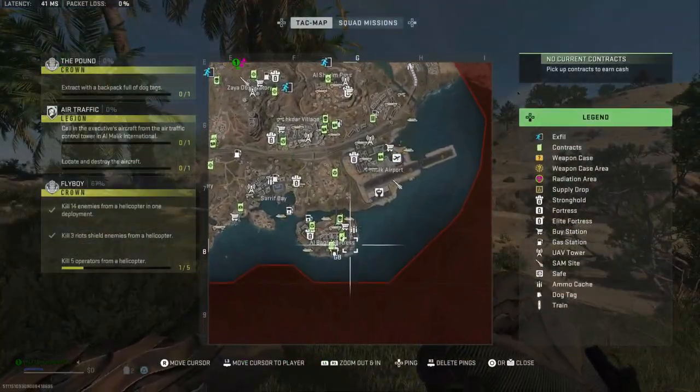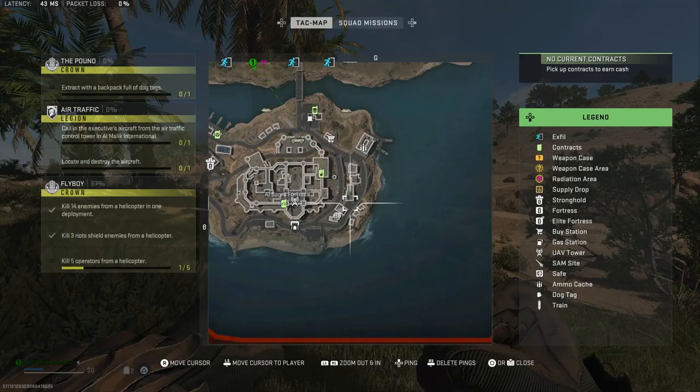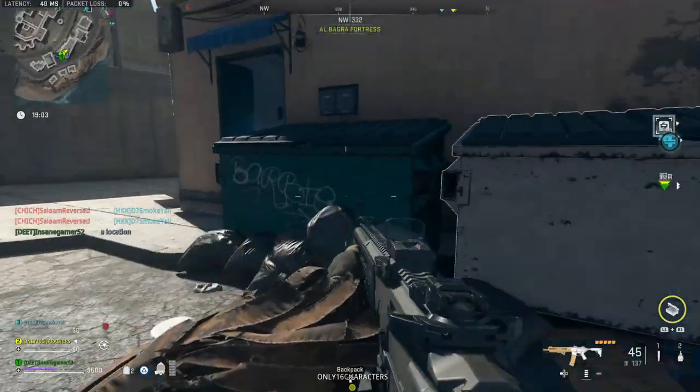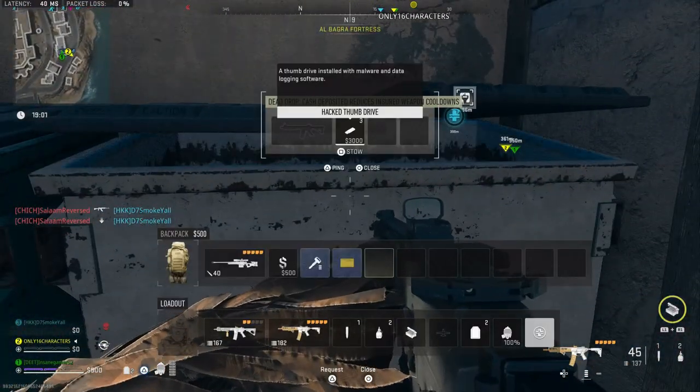Next, you want to head to the dead drop in Albagra Fortress. You need to go right here between these buildings on the east side of the fortress. When you get to the dead drop, interact with it and store the three hacked thumb drives in your inventory.